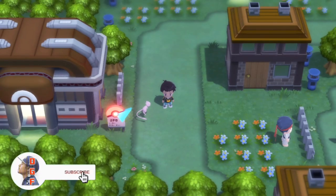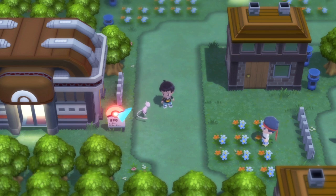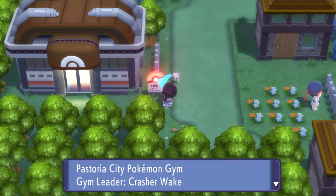What is up guys, I'm DaddyGamerFriend and welcome back to another Pokemon Brilliant Diamond and Shiny Pearl guide video. In today's video, we're going to be going over the puzzle inside of the Pastoria City Pokemon Gym with the gym leader, Crasher Wake.